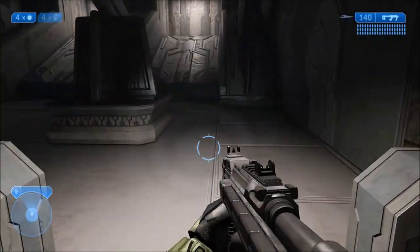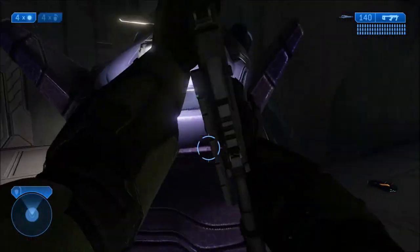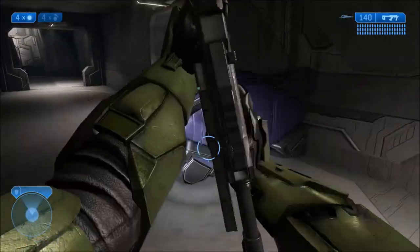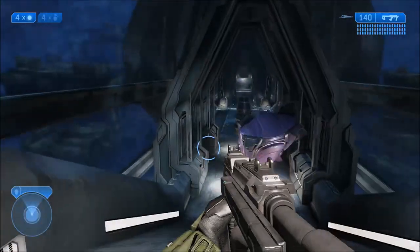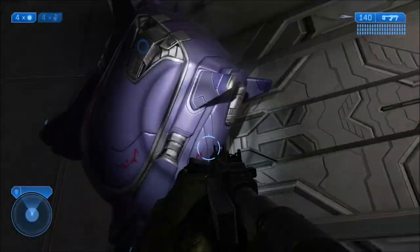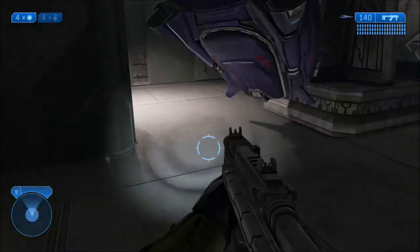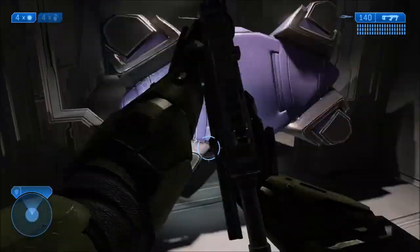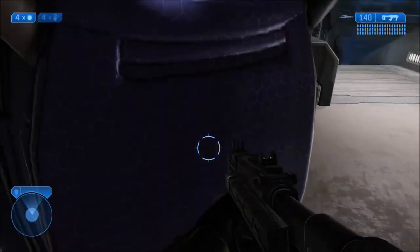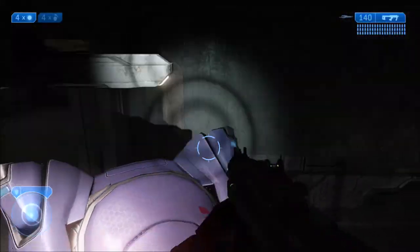To get to that cave, you want to be on the mission Regret, which is the mission after Delta Halo. Get to the part after you pass the hunters going into the second elevator down into the water — the room with all the invisible elites. Clear them out, backtrack, and push these crates with you. It'll take a while, but the best way is to turn on the Feather skull and Sputnik skull, which makes it easier to push them, though they can fly around and even crush you if you're not careful.